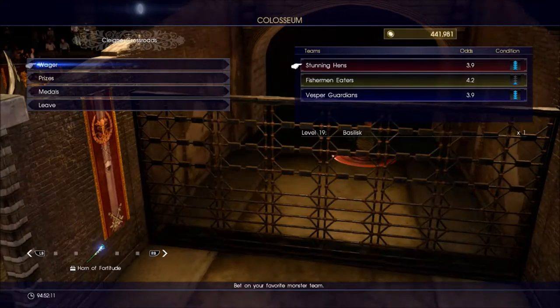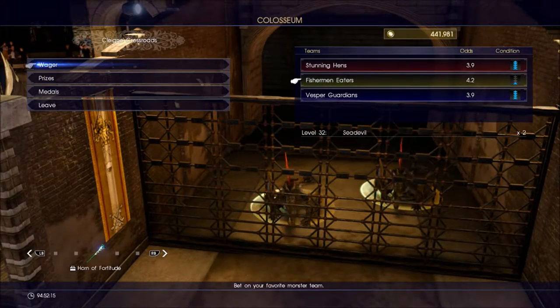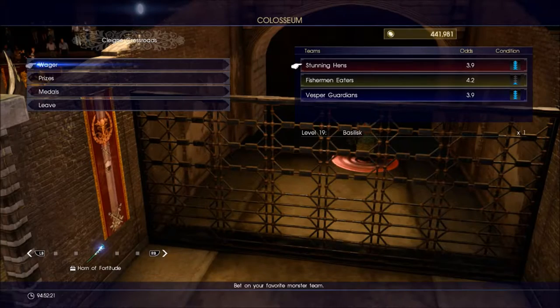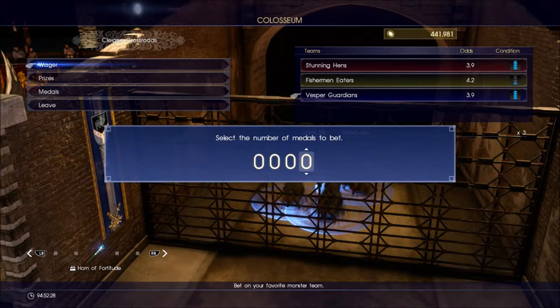If you go straight into the wager option you're going to see a menu with a list of monsters that are going to be fighting, along with their odds and their condition. Every time you come to this part, or every time you win or lose and go back into wager, it's going to be a different set of monsters under different conditions.